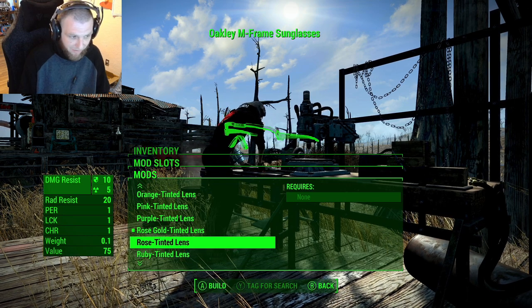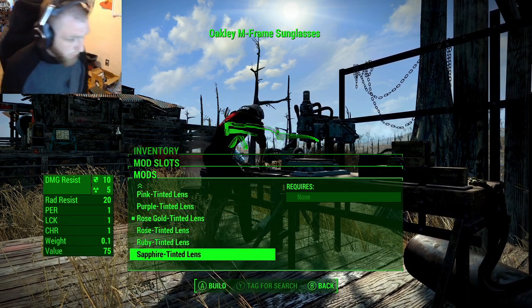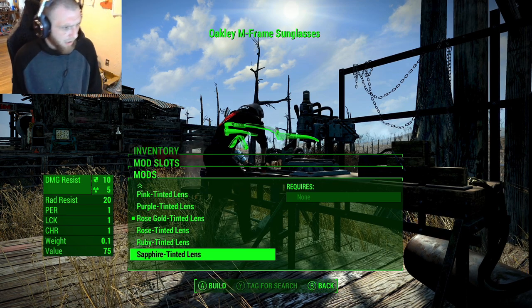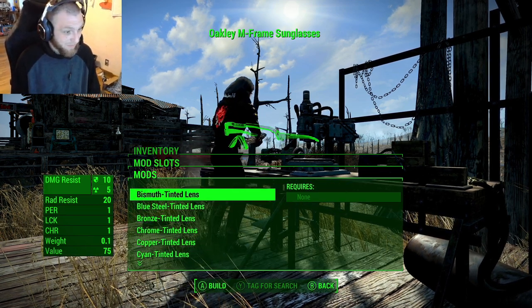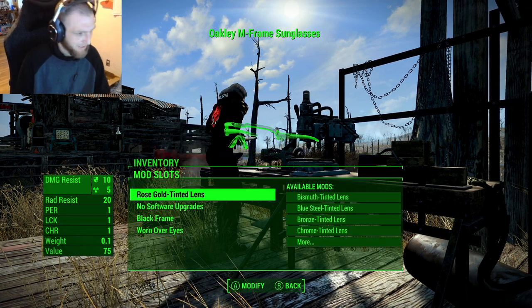We also have pink, rose — which I imagine is just pink — ruby, like a red, sapphire, mostly just colors. I'm not sure what color bismuth is, but you guys can let me know in the comment section down below, or we can try it out.